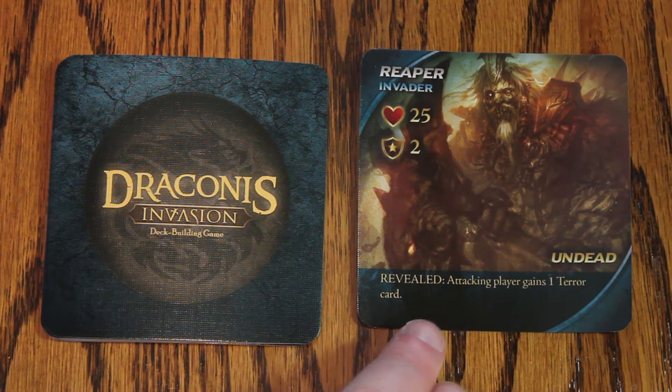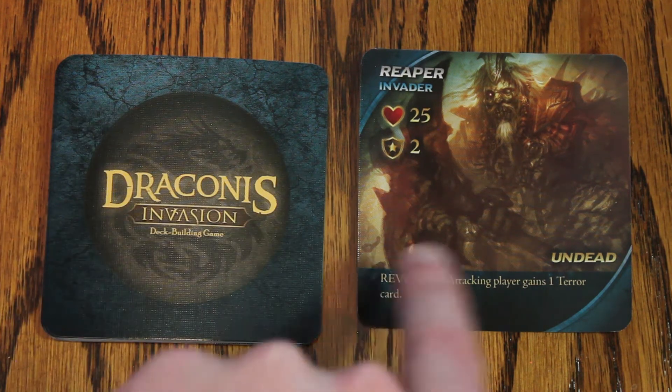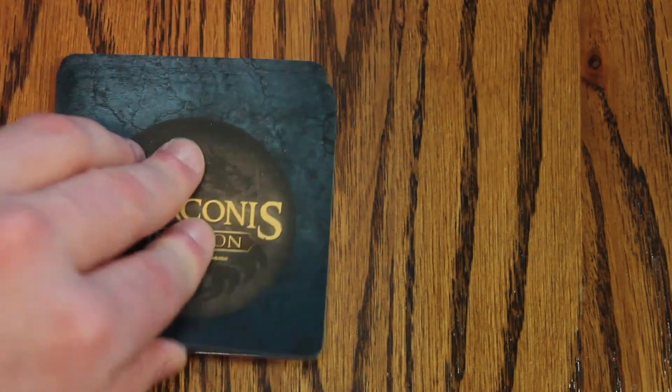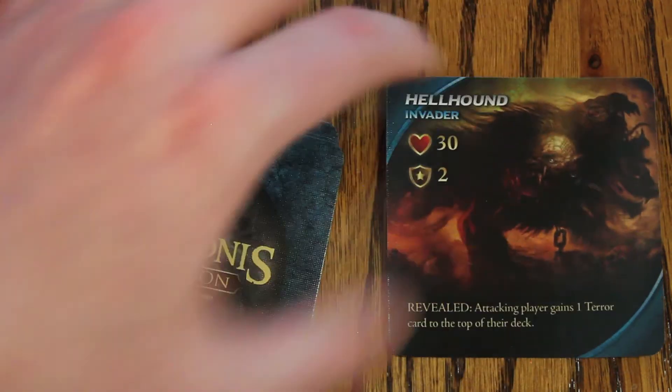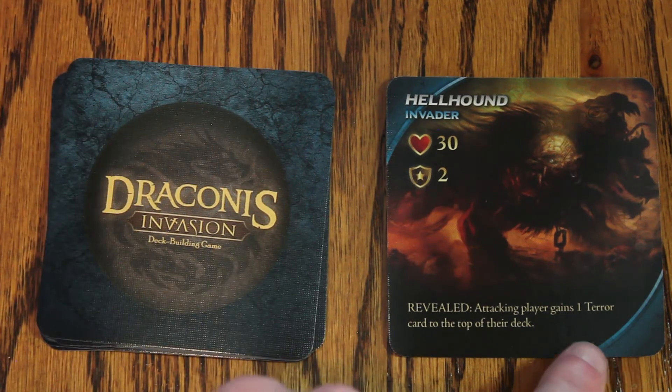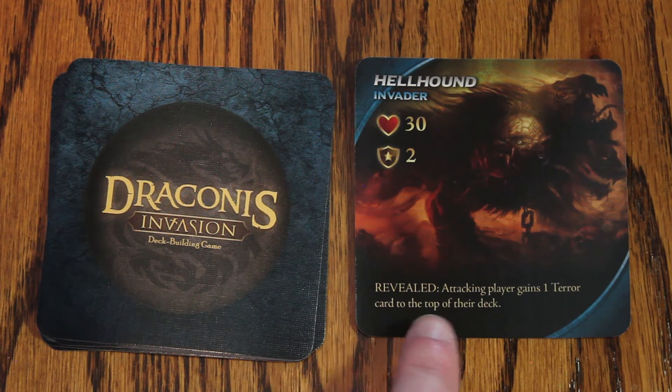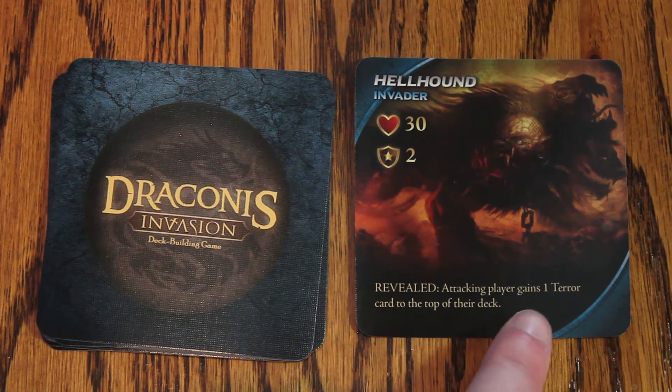Invader cards will also have a revealed action along the bottom. This is the action that takes place when an invader is defeated — not the action on the defeated invader, but rather when you defeat an invader a new card is revealed and that action takes effect. For example, the hellhound's revealed effect is: attacking player gains 1 terror card to the top of their deck.